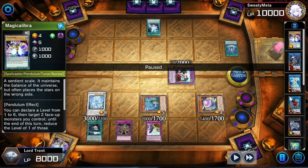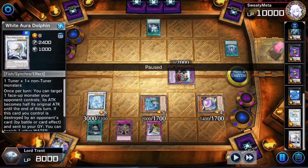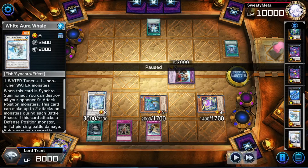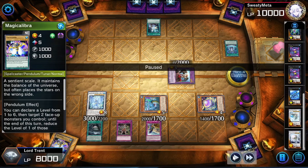You have access to not only the Rank 4 package — Stealth Kraken, Super Quantum, White Dolphin depending on your levels — but also the Synchro and XYZ plays. This is why I play this over the Giga Monster and some of the other cards. Overall it probably raises the ceiling more than anything else.